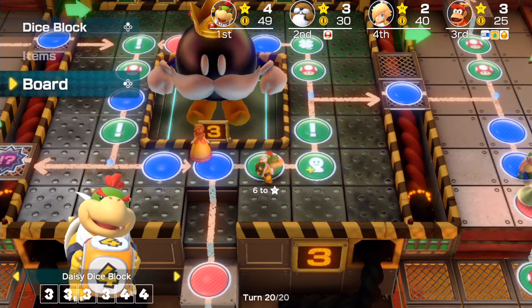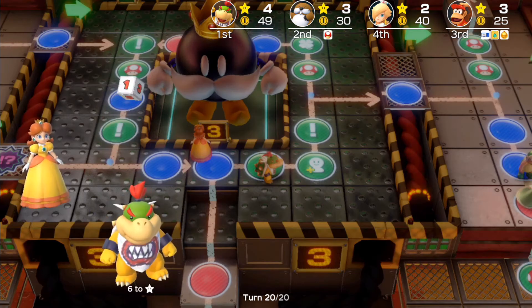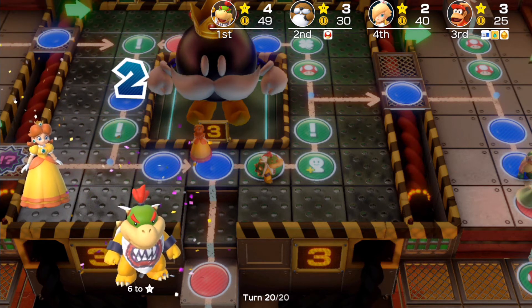Let's just switch over to the normal dice block. Give me anything but a one — what?! Dang it, we were so close.